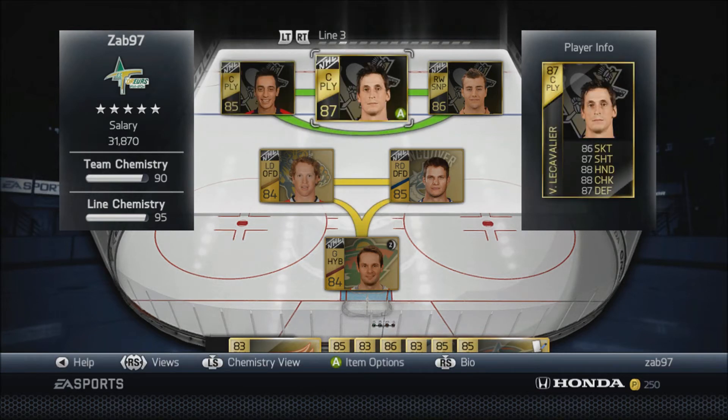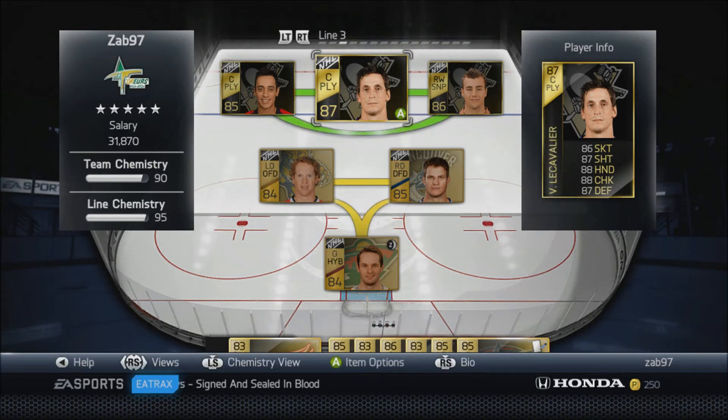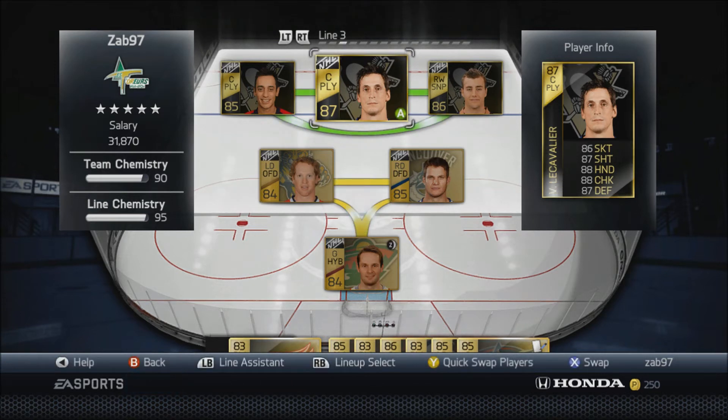I picked up LeCavalier because I had the pucks laying around, and also because he's pretty good at face-offs — I think he's 85, and the HUT Live card is plus 2 to everything, so he should be 87. He's good pretty much everywhere: 86 for skating, 87 for shot, 88 for hands, 88 for checking, 87 for defense. He's just a very well-rounded player. Eberle I bought for his offense: 86 for skating, 89 for his shot and 90 for his hands. Just loved his offensive stats.